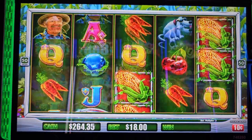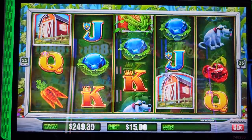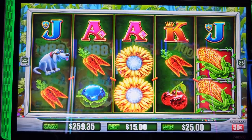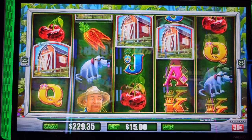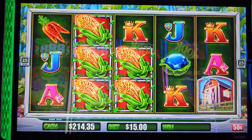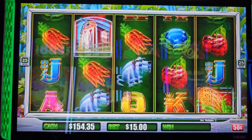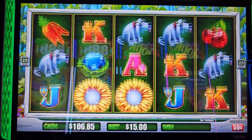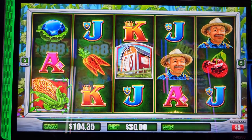Let's go back to $18. I will try 50 cent denomination, $15 dollar bet - come on one freaking bonus! Holy shit, this machine was horrible. What about a couple spins on $25 - actually it's a $30 dollar bet.